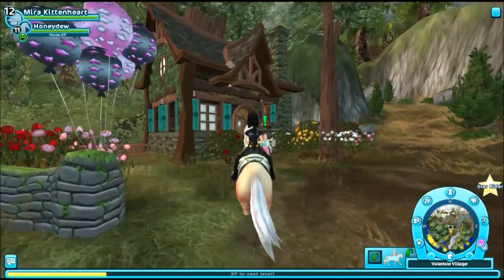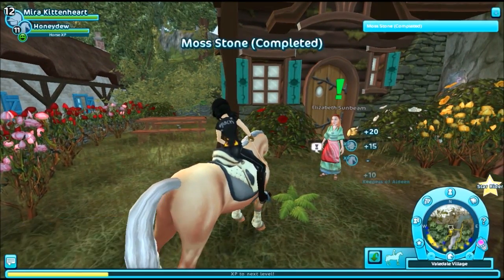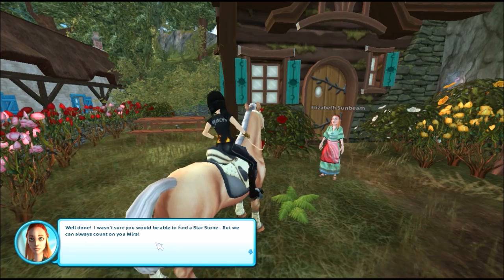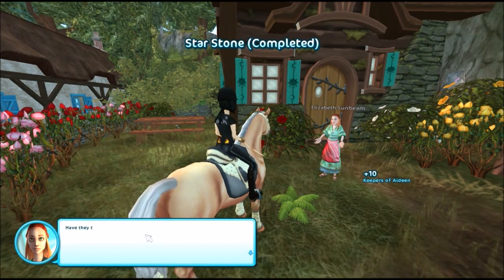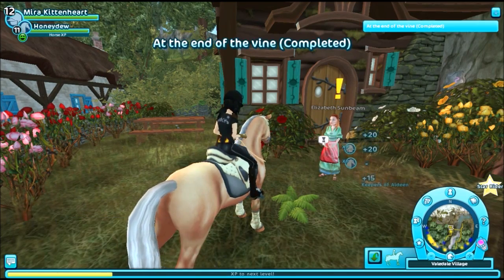I've got all the stones! Was it hard to find the moss stone? Well done. No it wasn't actually. Well done — I wasn't sure you would be able to find a star stone. But we can always count on you Mira. Have they thrown away all the earth stones? Lucky there was at least one left. Well done.